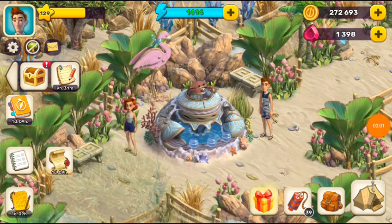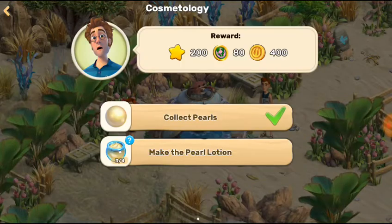Hello and welcome back everyone! We are collecting all the things we need — collect pearls and make the pearl lotion. I've already created three lotion spheres, and now we need to find and collect the last one. Before we do that, I hope you're enjoying this Summer Island series — let me know any questions in the comments.